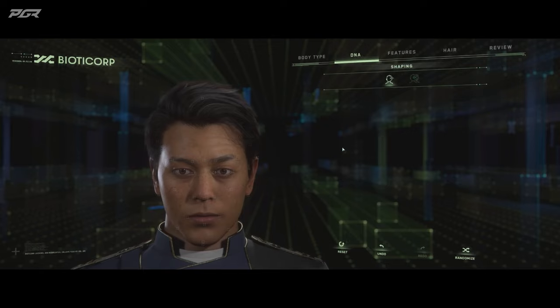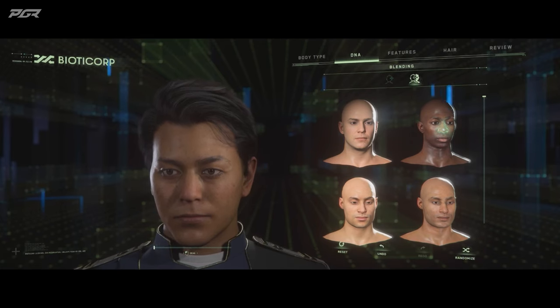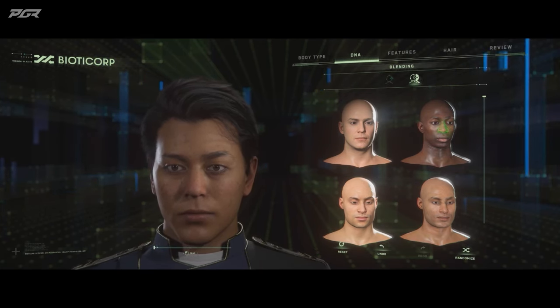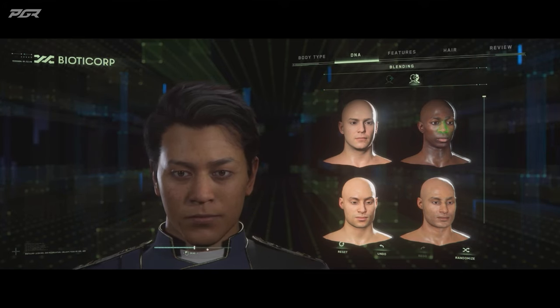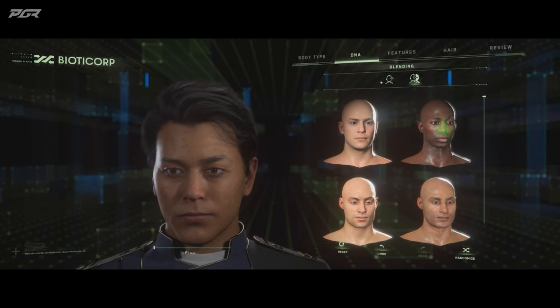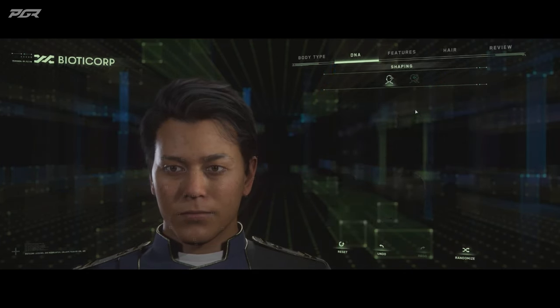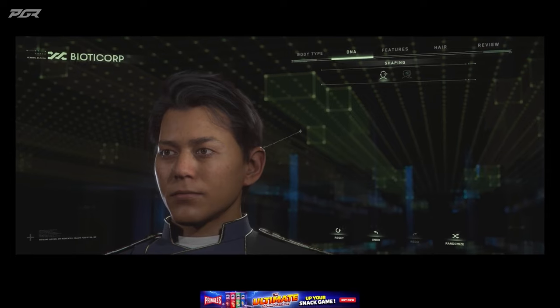Now you might recall how the character creator currently works. You would have a whole bunch of source heads from our DNA pool. We would select one of the facial shapes and then blend it up or down depending on how much you wanted that certain facial shape. This was pretty good but it's not the most intuitive system, so instead we wanted a much more intuitive way to control this. What we've now introduced is sculpting mode.